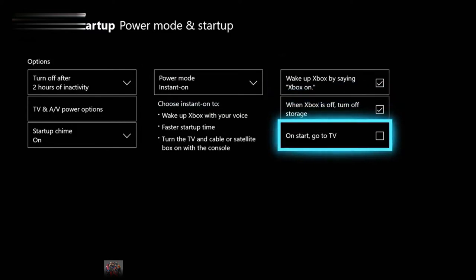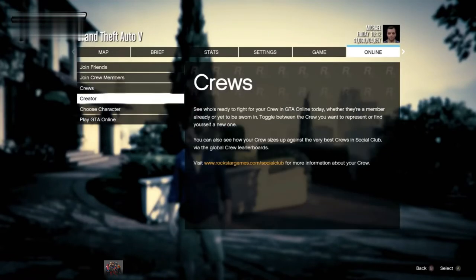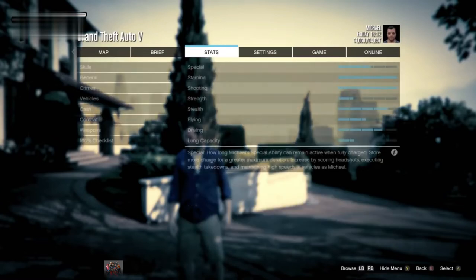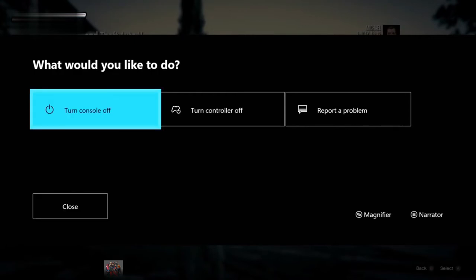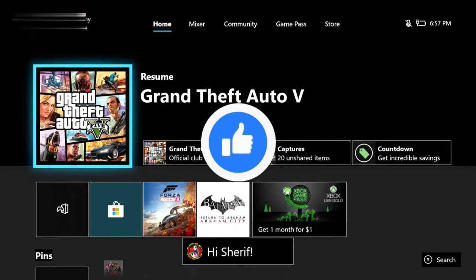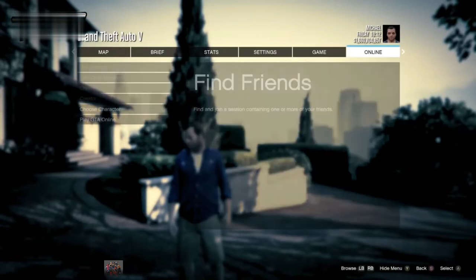From here you guys are set to go. Now I'm going to take you on the first attempt that I failed, and from there show you the attempt that works. The first thing you need to get acquainted with is: if you go to the Online tab, you're going to see that there are options that are highlighted. The first step for this glitch is to get these options dimmed out. Here we go with the first part. You need to stay on that pause menu and go ahead with the big Xbox button to turn off the controller and the console at the same time.